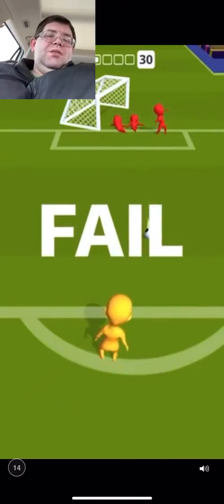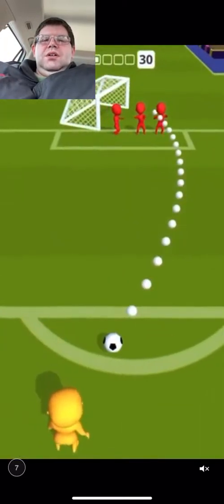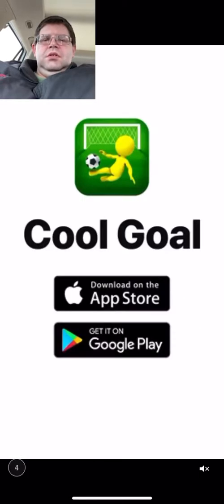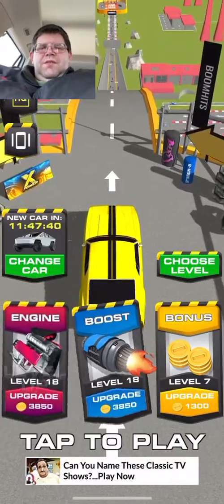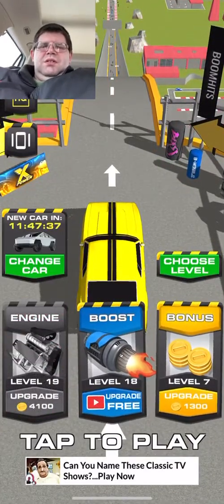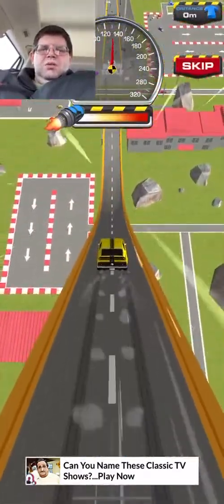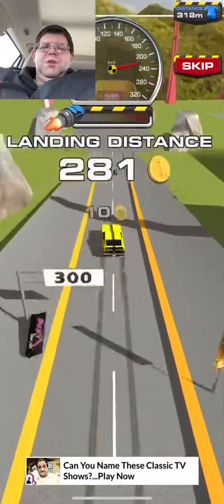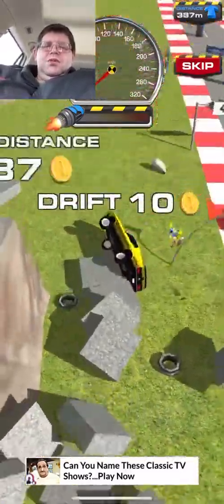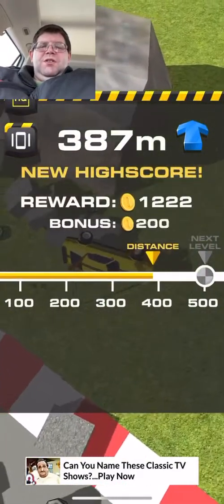Now we got this boring ad once again. Alright, let's get rid of this boring ad. 305 feet. We're going to get an engine. Then we're going to fly, go. 199, nice. Just barreled right through there and we drifted. We got up to almost 400 feet — 387. That's pretty good.